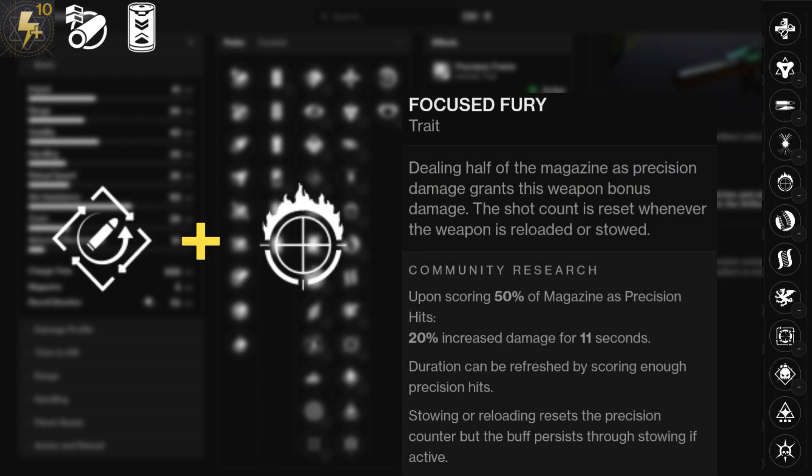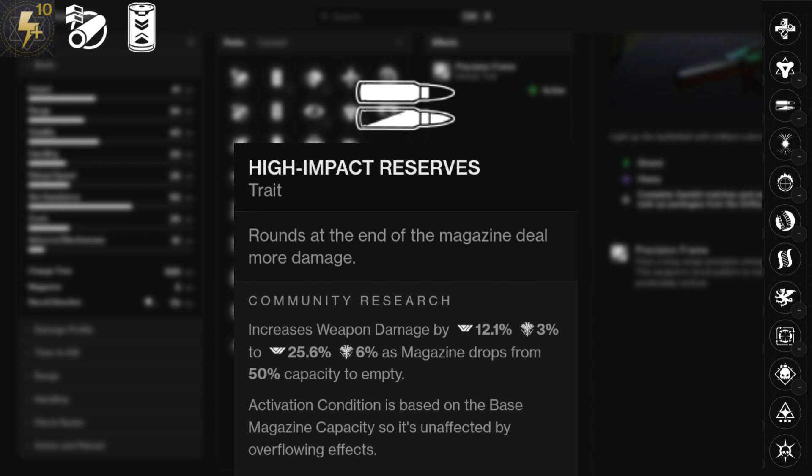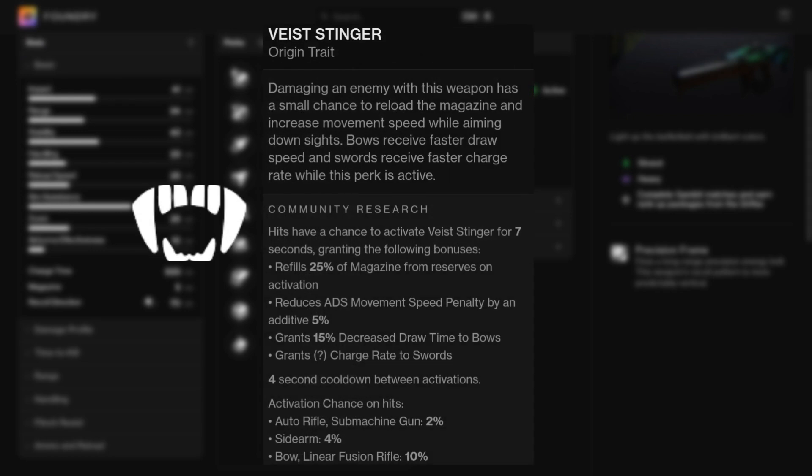And if you're using this for a long boss phase for DPS, you can do something like Rapid Hit paired with Focused Fury for more damage over time. High Impact Reserves is also good, but it won't be as consistent as Focused Fury. And make sure you use the Vice Stinger origin trait to have a chance to reload part of your magazine.